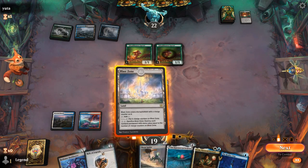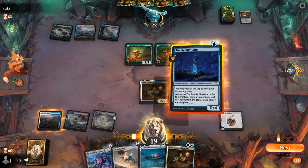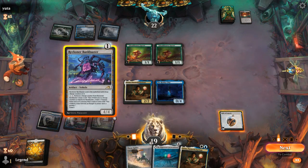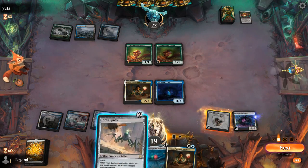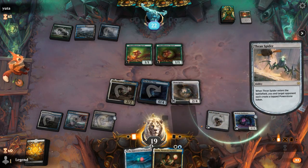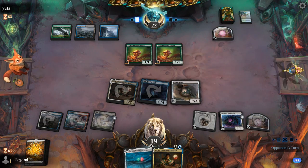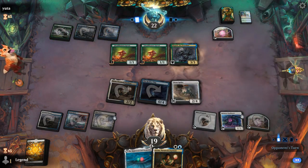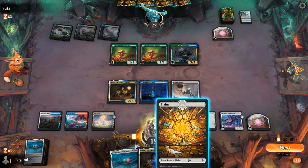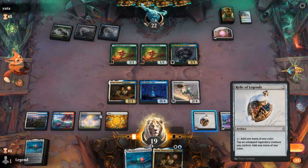Reality Chip is also free with a Relic of Legends out. Blast Zone could also deal with both Sprouts for what it's worth. So we get to have a pretty sweet turn — play Bankbuster and then we can still play a Thran Spider. We got to cast ten mana's worth of cards on turn three! Opponent's got Grolnok — not too surprising, good synergy with putting lands in the graveyard. And there is a Mightstone and Weakstone on top of our deck.